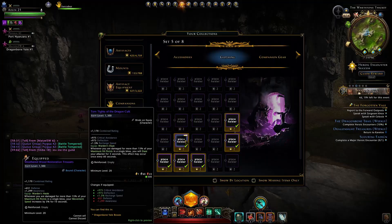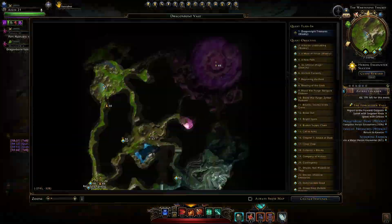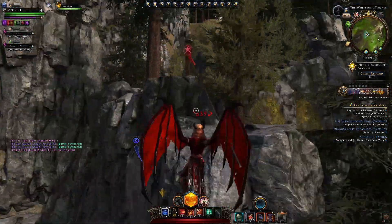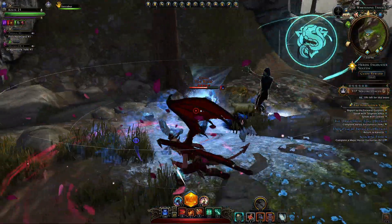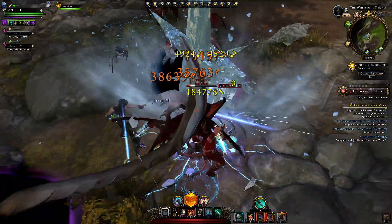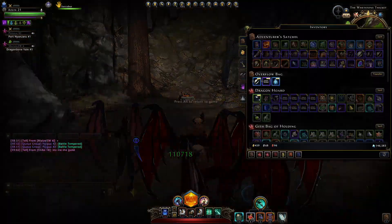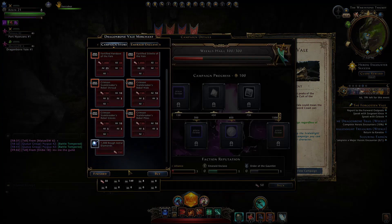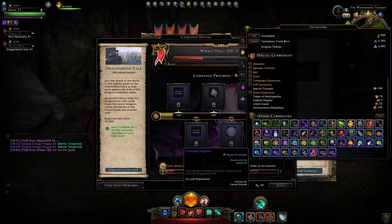The first mini boss we will encounter — we just need to go here on the first section up top and we'll have to make our way up this grapple. Once we're up here, we'll be able to fight this boss, called the Wolf. Now each of these bosses will also drop you reagents — important reagents that you may need. Sometimes they drop nothing, but what they can drop is ancient dwarven materials that you'll need for the Dragon Bone Veil store. We've acquired eight of them, and they will also give you corrupted fragments.